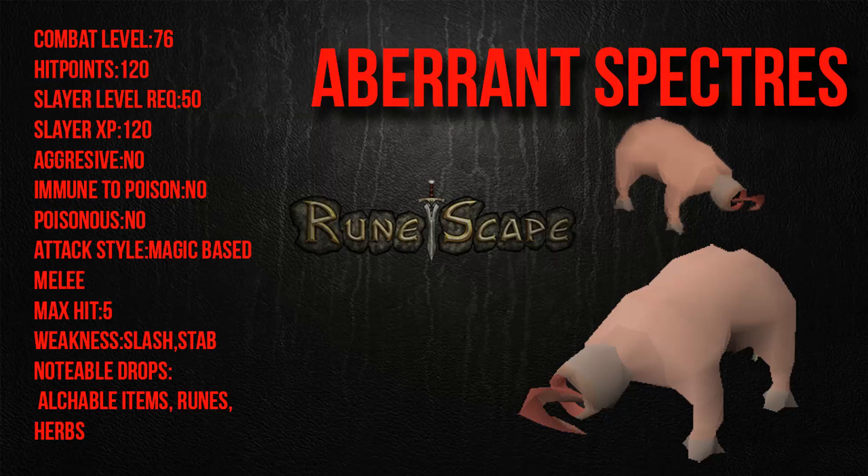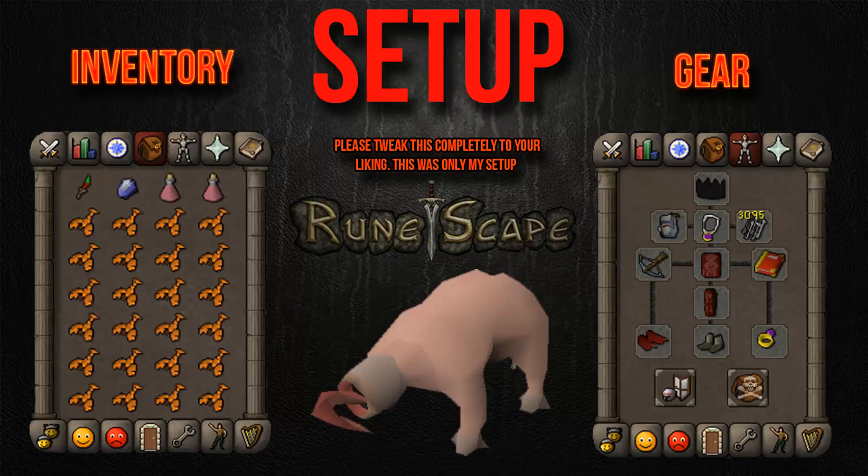For the setup I pretty much just brought a DDS as a spec weapon, an enchanted gem to know how many kills I have left, two energy potions because it's a long way to get there, and a bunch of food. It's good to bring a full inventory of food because you can stay there a long time to finish the task — it's usually a really long task.